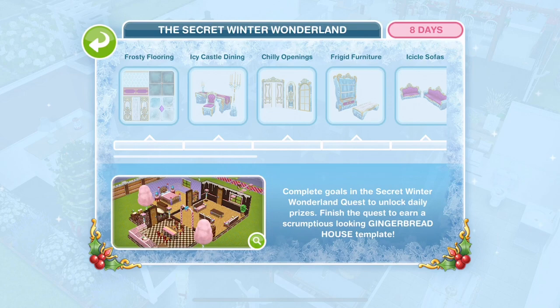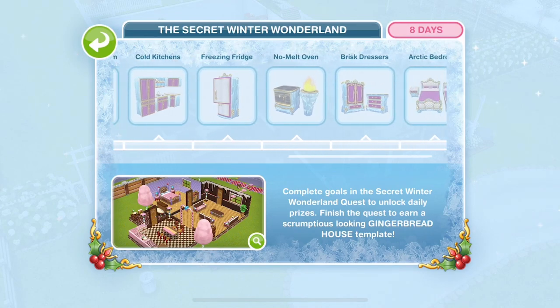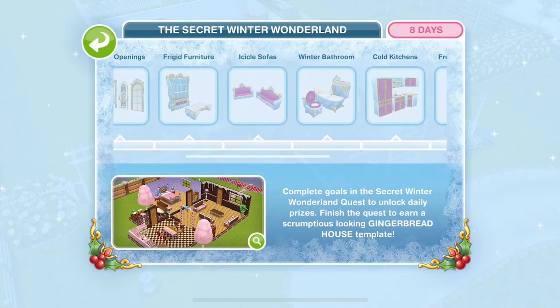Here's the quest overview - it's the Secret Winter Wonderland Quest. The grand prize is a gingerbread house template, and along the top you can see the prizes you'll win as you go through the quest, which includes all of the icy furniture. When people see it in others' houses they ask where it came from - well this is where you can get it. There are lots of other events in this update linked in the description below.